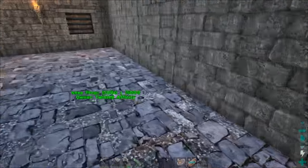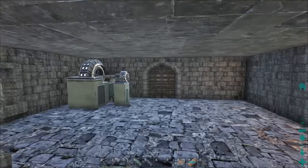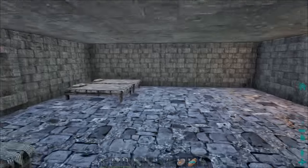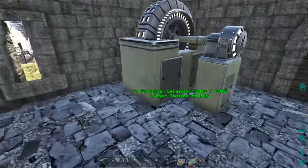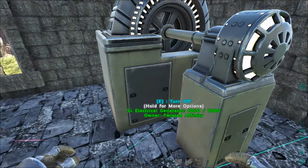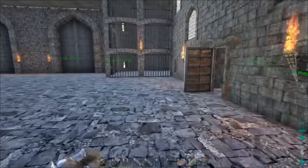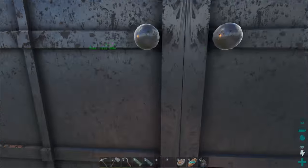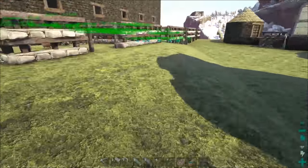Underneath the dais is this super secret room — there's a generator in here and also a bunch of beds, which I thought was pretty neat. That reminds me, I went and got a bunch of hide so I can make more gasoline, so we got that going on too.